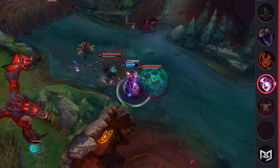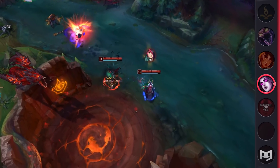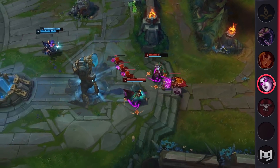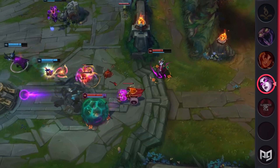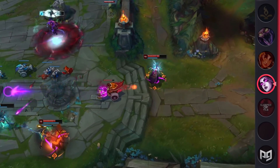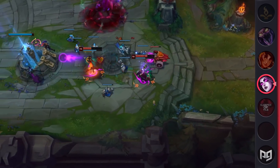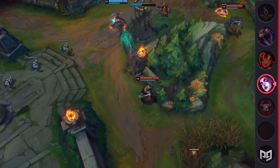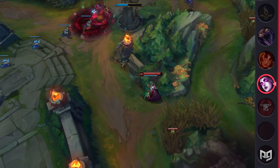The thing about Morgana jungle is that it's not exactly new. It's been somewhat of an off-meta but not unheard-of pick for years, in the same way Brand has. It's always had the potential to be good, but it's not something you can just blind pick and get away with. Her clear speed is pretty fast and healthy, but when it comes time to gank, the slow-traveling Q can be pretty hard to hit on opponents, especially if they have any type of mobility.